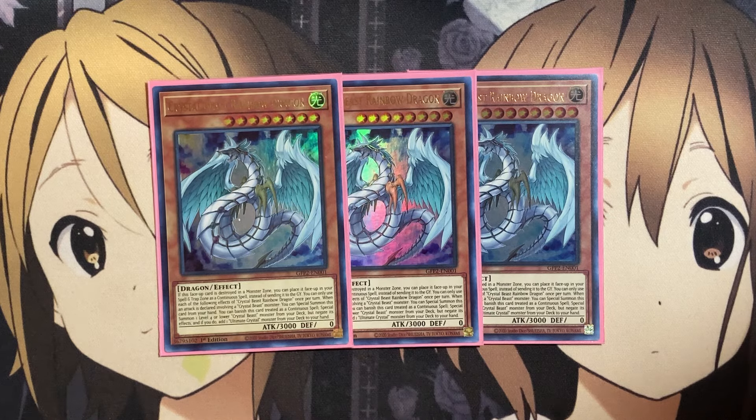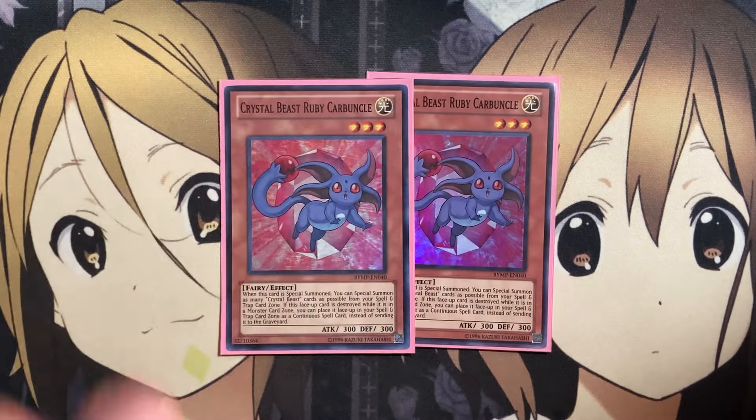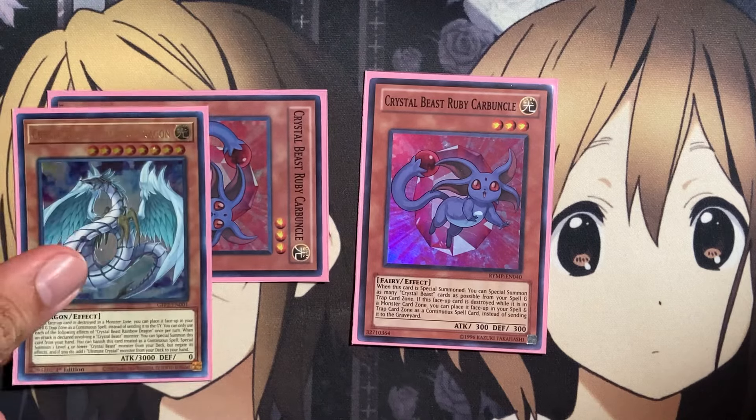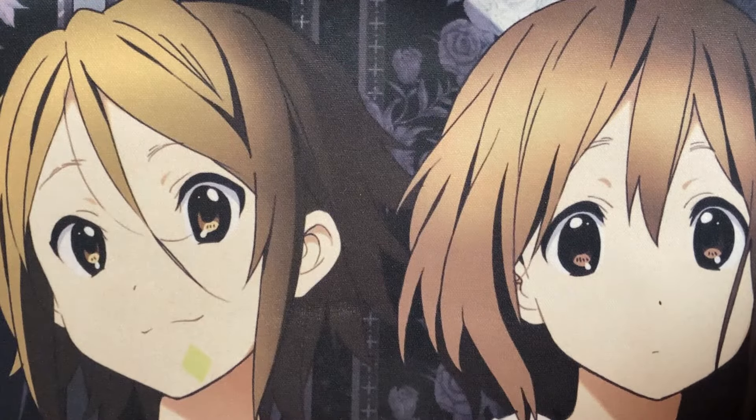We also run two copies of Crystal Beast Ruby Carbuncle — when special summoned, you can special summon as many Crystal Beast cards as possible from your spell and trap card zone, giving you more and more resources. As long as we can summon Carbuncle out, it can grab all those other cards in our spell and trap card zone for us to reuse again.